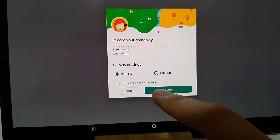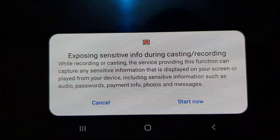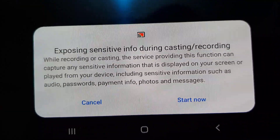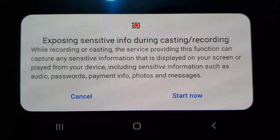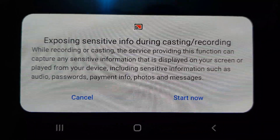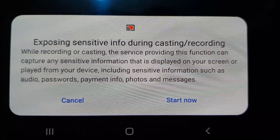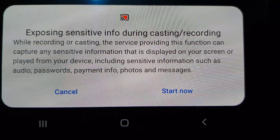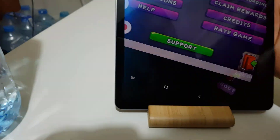HD recording time on this device can give you 53 hours. It also says: exposing sensitive info during casting or recording — while recording or casting, the service providing this function can capture any sensitive information displayed on your screen or played from your device, including audio, passwords, payment info, photos, and messages. So be careful about what you record.